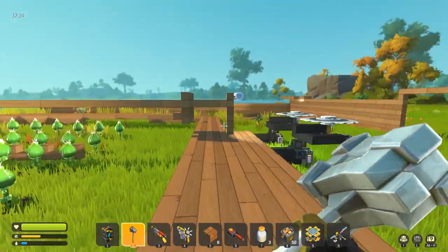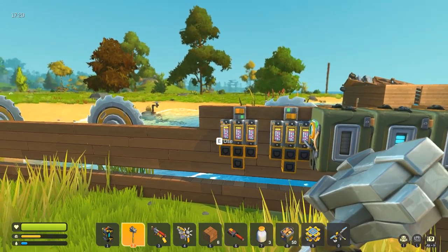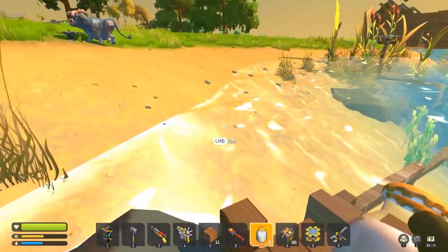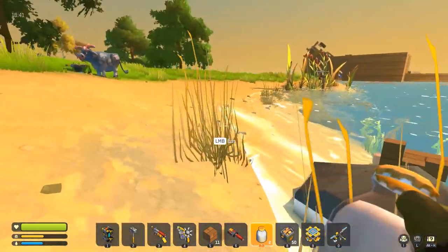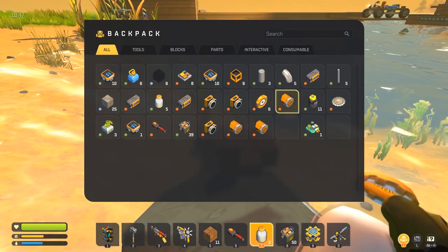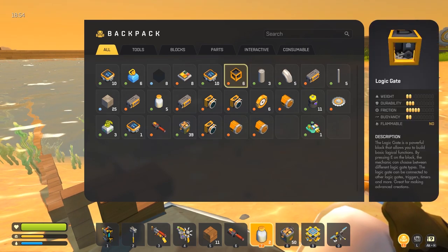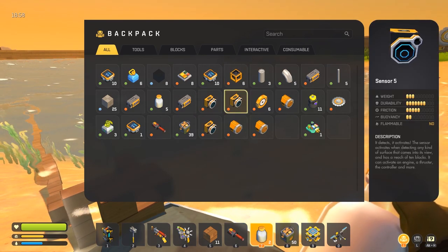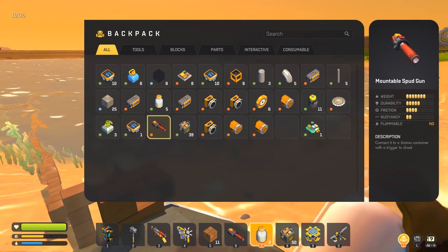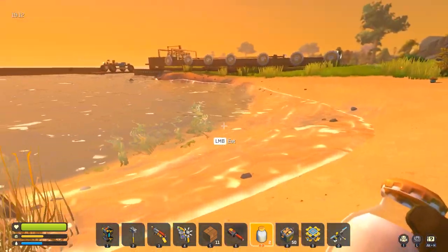To build a turret you're going to need at least two or three controllers — they can be level one, that's fine. You'll need at least four logic gates to make the logic work, and three level five sensors. It might be possible with two sensors but I don't think it works as well. And of course you need a spud gun, maybe two. You don't need that many materials, it just takes a lot of component kits to get the controllers and upgrade the sensors.